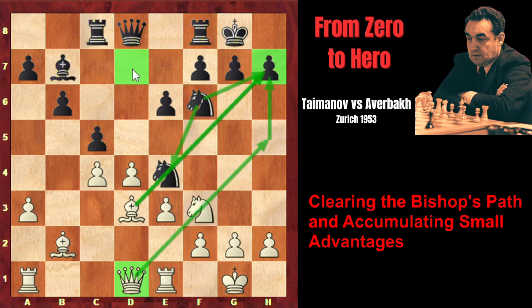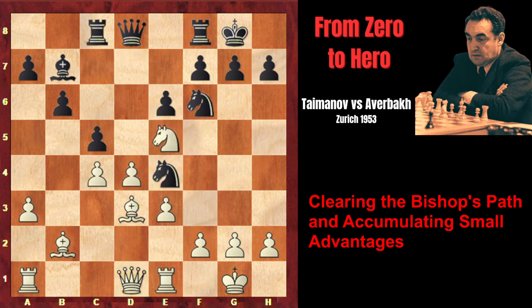Besides that, the Knight on d7 was controlling a very important central square, e5. And as soon as it left d7, Taimanov exploits this: Knight e5, centralizing his Knight. Now the Knight on e5 is greatly placed. Besides that, the f3 square is vacated, and White can kick the Black Knight out of the central square.